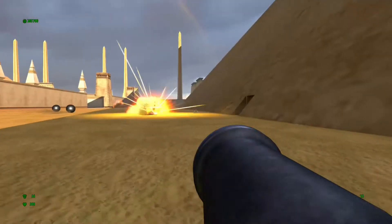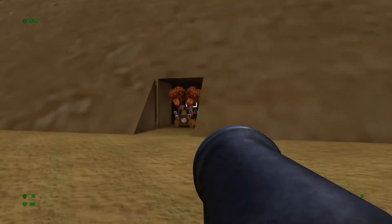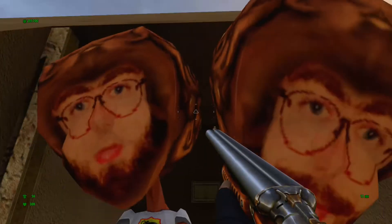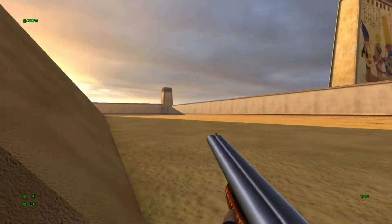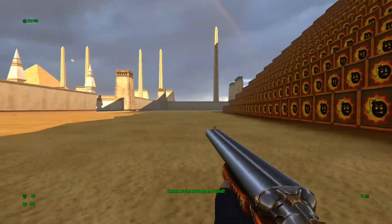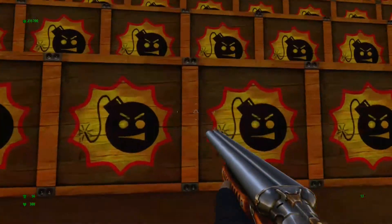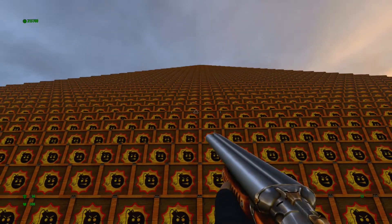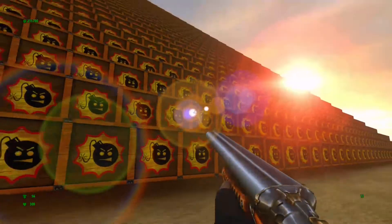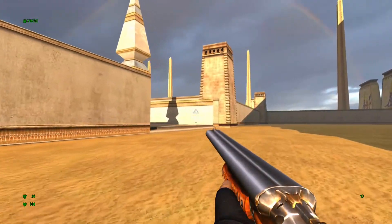After dispatching those enemies right there, secret number seven is going to be right here in the front of the pyramid — we entered from over there just in case you're curious. Beautiful rainbow once again. We'll pull out the shotgun here because this is the classiest weapon in the game. And there you go — that is secret number seven, guys: a pyramid made out of crates. If anybody has tried doing this on normal mode and rocket jumping as far up as they can — I don't think it's possible because you'd probably take too much damage — but if anybody's been able to find a way to make it up there, please let me know in the comments. I might even make a little bonus video of me trying to attempt that.